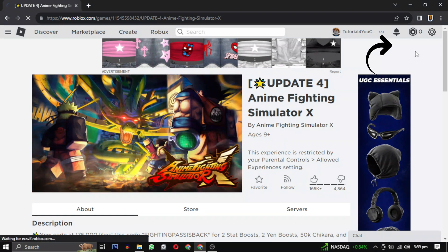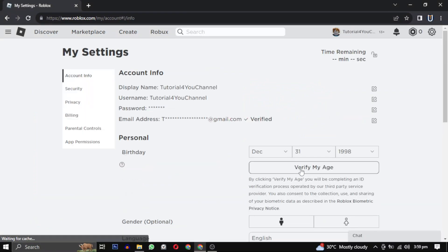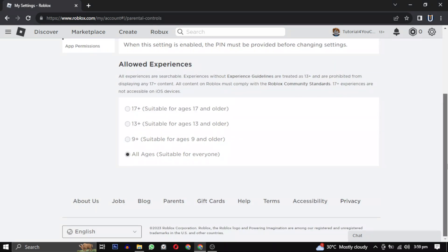Click on the gear icon and select Settings from the menu. First, in the Account Info section, make sure that your date of birth is set to 17 plus. Then proceed to the Parental Control section and scroll down to the Allowed Experience section.